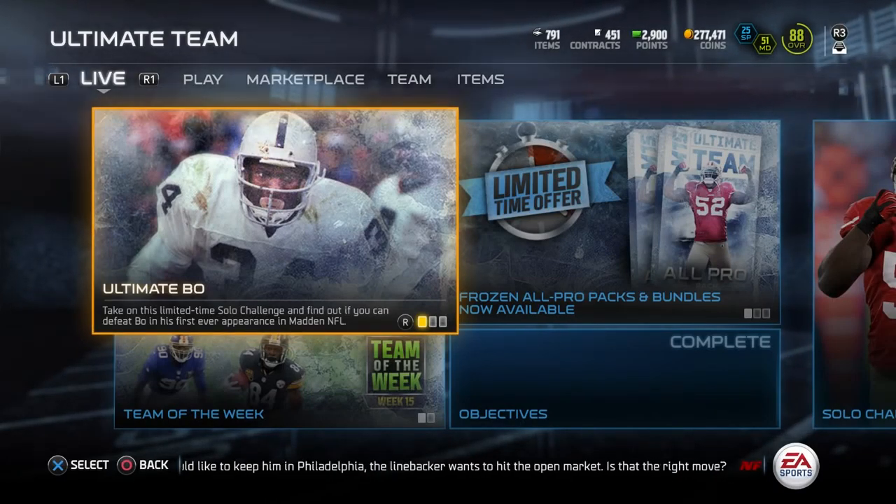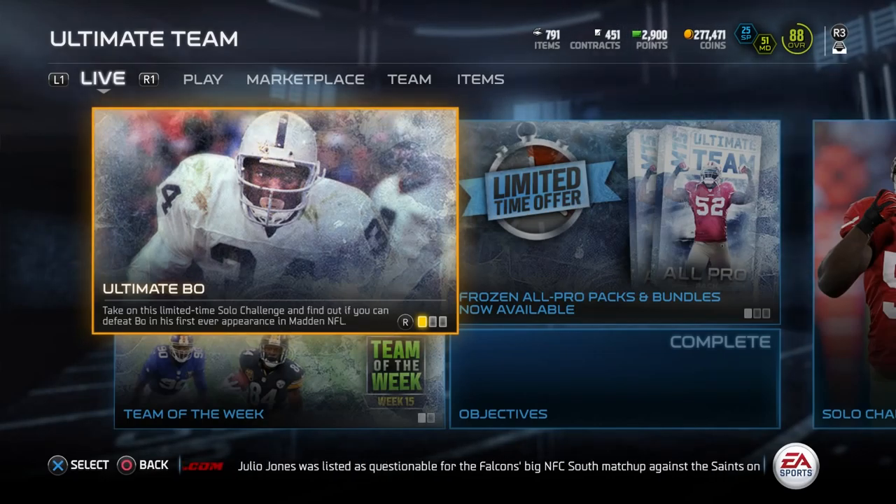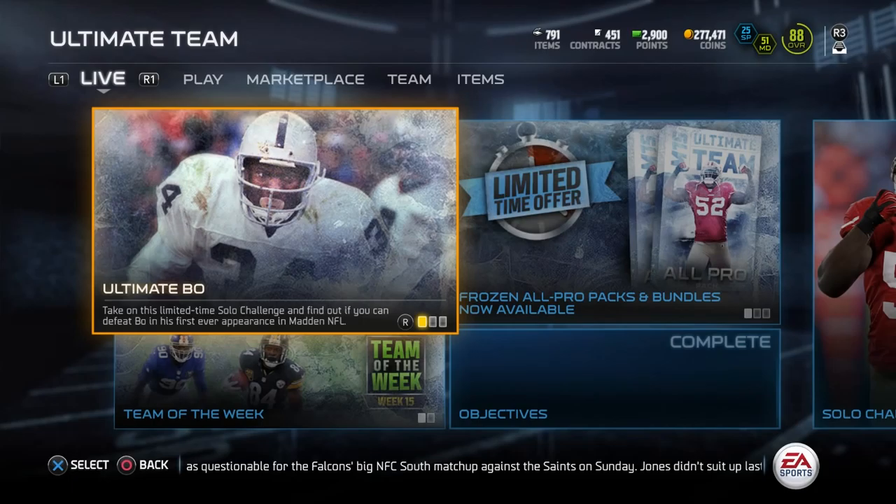What is up YouTube? ClickWid here back again with another Madden 15 Ultimate Team video, and today guys I've got some crazy news for you. Bo Jackson has been finally added to the game — kind of caught everybody by surprise. We were expecting him to come out sometime during this whole holiday promo thing that they're doing, but I did not expect him to be out this early.